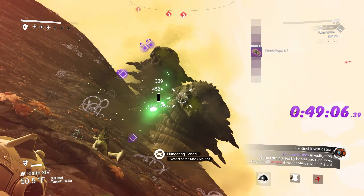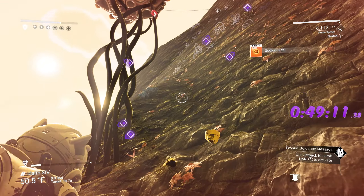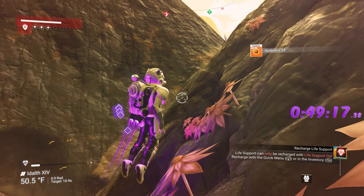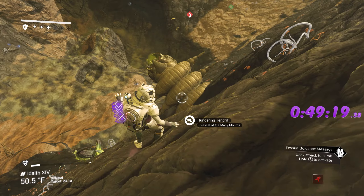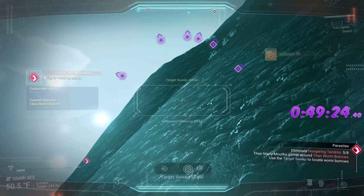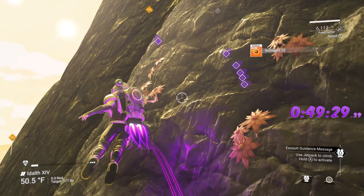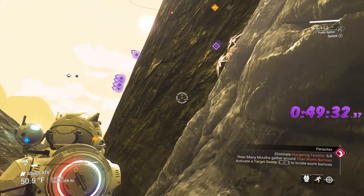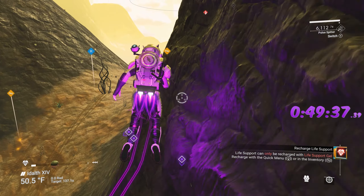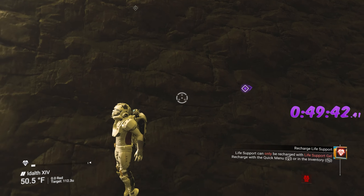Three, four — where's my other ones? Looking for them — yes, these ones right here. Five. We have five out of eight, we need three more. We also need to get some cactus while we're running around looking for stuff.